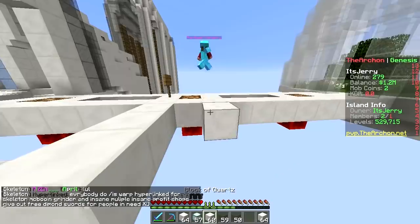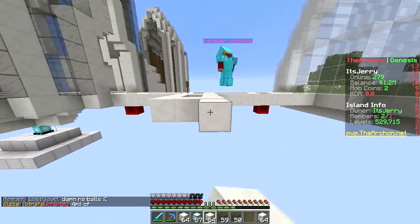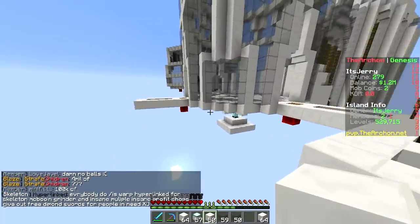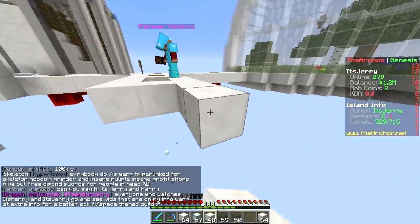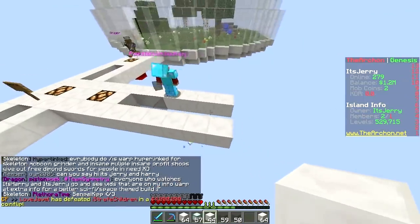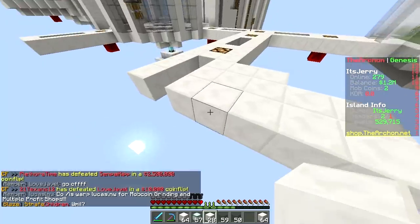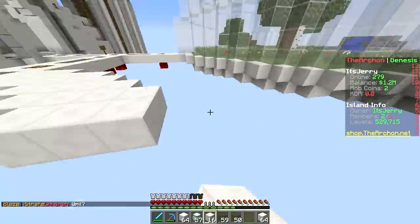So how about we connect our own farm to it, or just make a path right here — boom — to our own little farm. What kind of farm are we making? The easiest one possible, which would probably be sugarcane or cactus. Let's do sugarcane — decided. We're running out of money, we need cash.